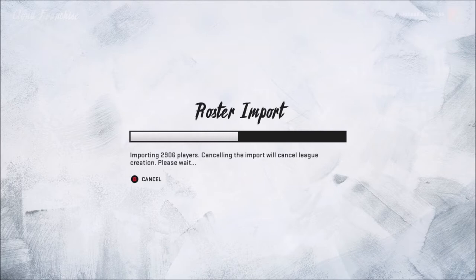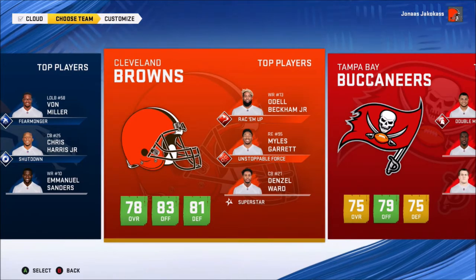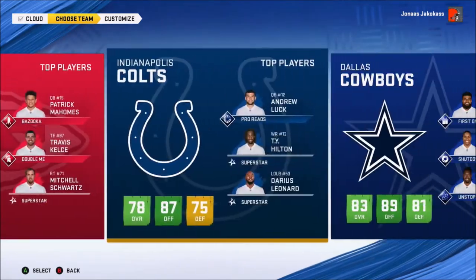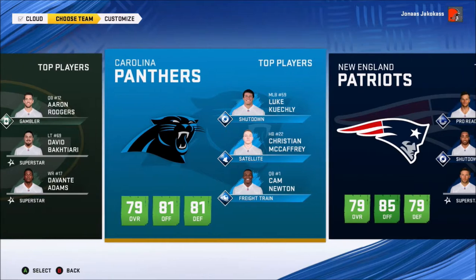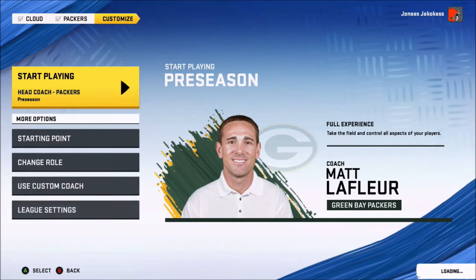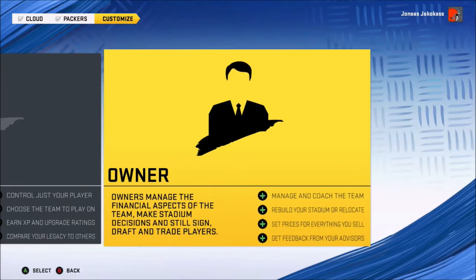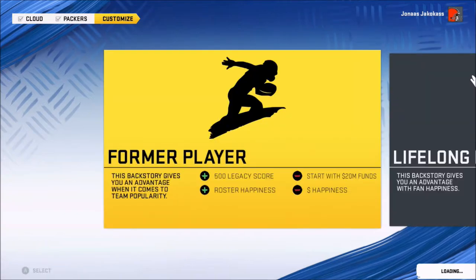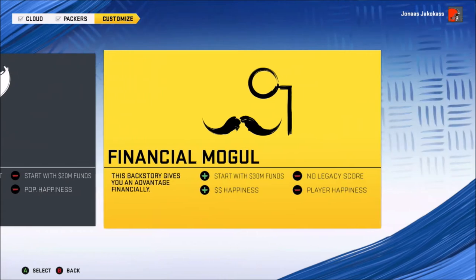There are a couple things you have to do to make sure you can relocate your team whenever you want. Because normally your team has to have an old stadium, be performing poorly, et cetera, for it to let you move. So for this example, we will move the Packers. You have to change your role first and foremost — you have to be an owner.